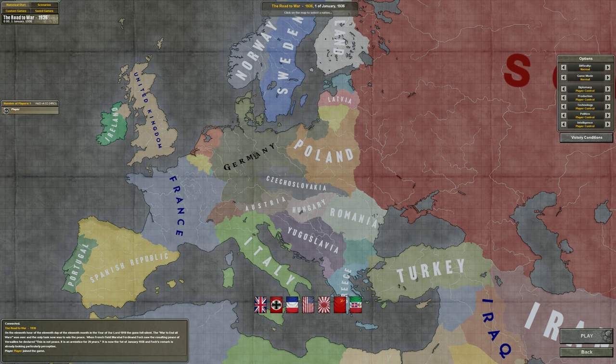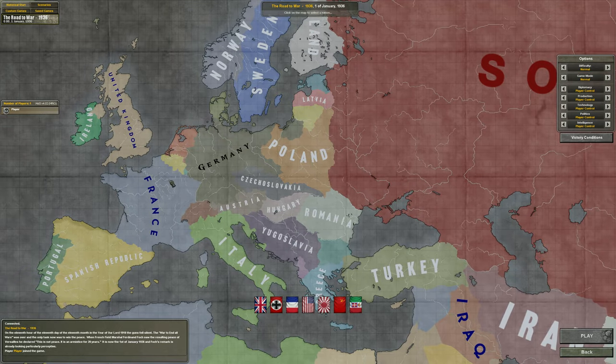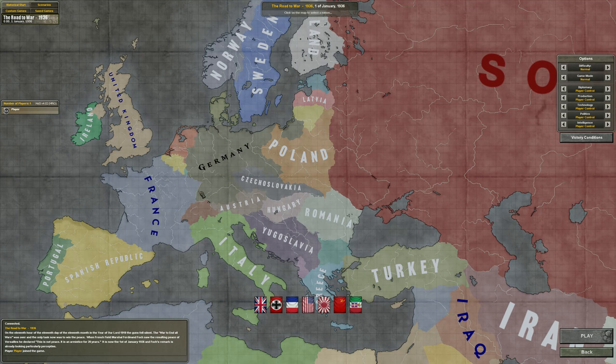We'll be playing Germany — they're a good candidate since we get to basically fight the whole planet, and that's all the game has to offer. The game has multiple speeds. In Black Ice, we have to start on January 1st, 1936, and there are five speed modes. At speed one, basically one hour passes every few seconds, so you can play it as fast or slow as you want.